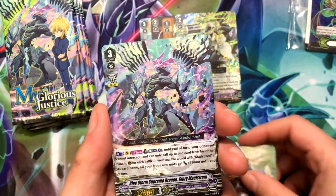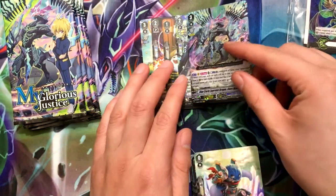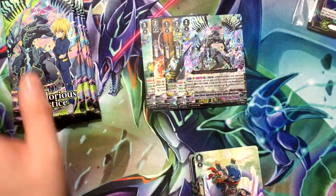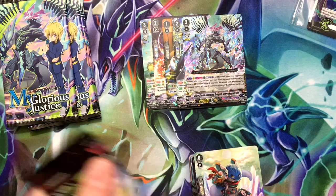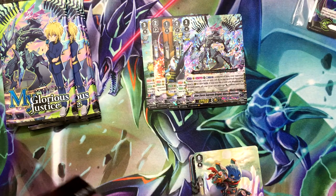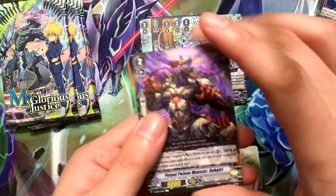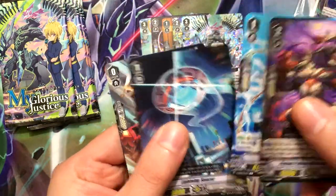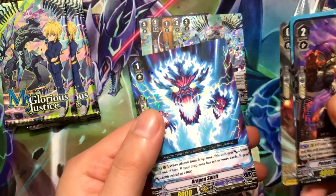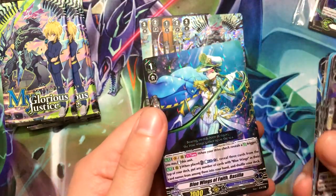I like the Maelstrom cards because the original Maelstrom for the V-Series is expensive now. I don't think I can make a Maelstrom deck, but I'll try to make one for Revan. Last card — Dragon Spirit again, and Blue Wings of Faith Bacilla.